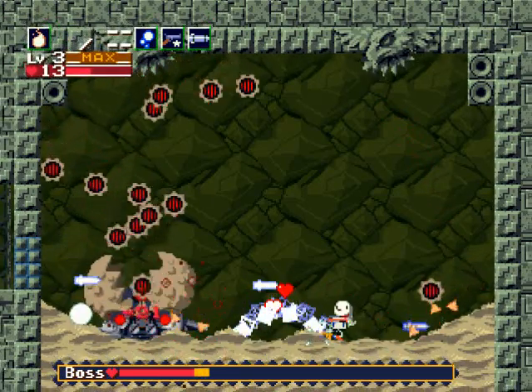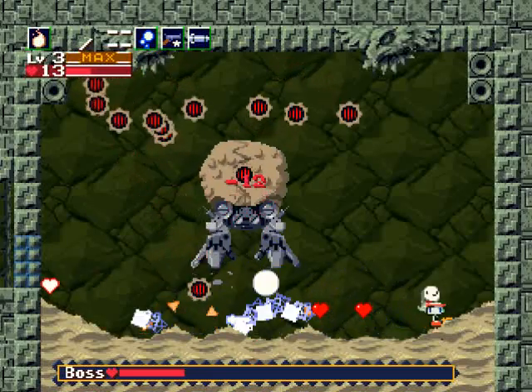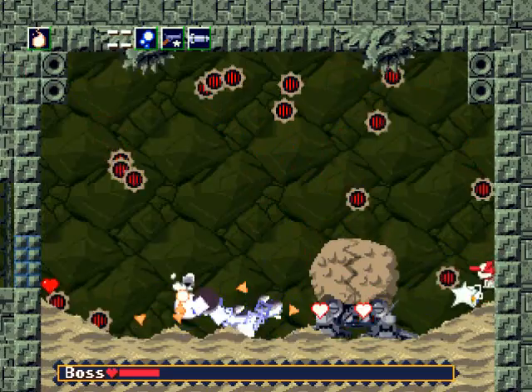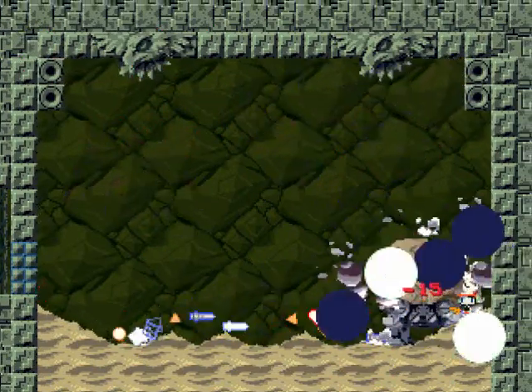I almost got cornered there but that's okay. A fireball at level three should do really well here. I'm just switching weapons as I take damage rather than grabbing energy pickups to refill. And there we go — Omega is done!